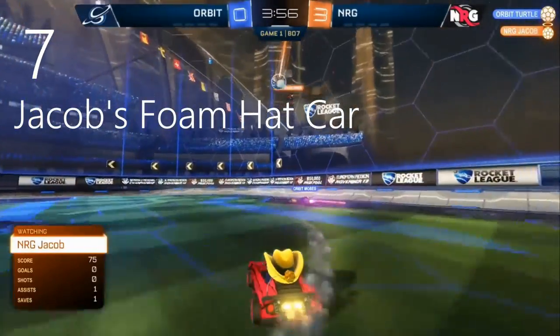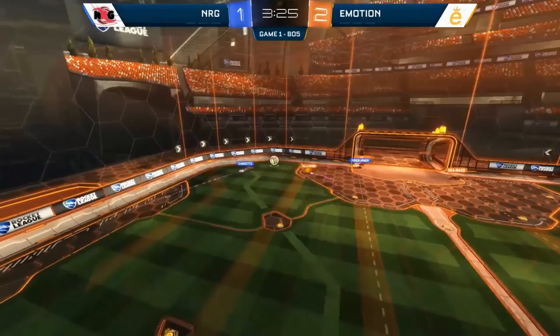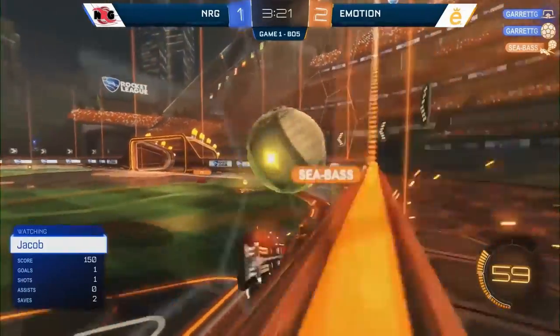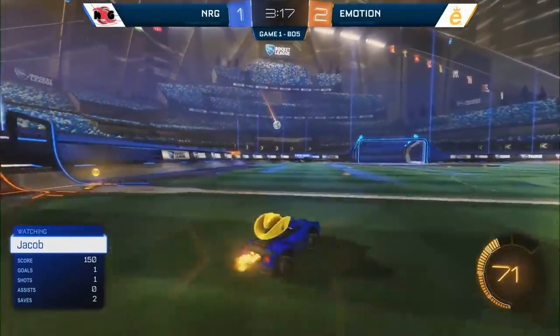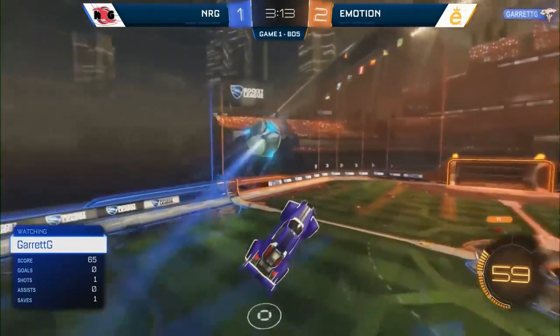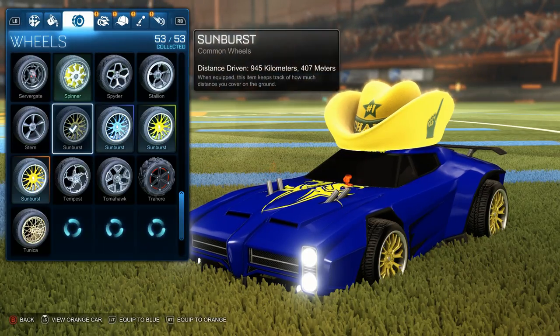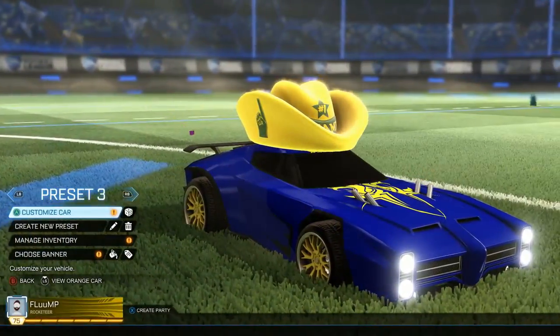Jacob has used lots of different cars over the last two years. Most of them have been flat cars like the Dominus, the Breakout, or the Breakout S. I always loved his blue Dominus — it just felt like a cowboy car. I personally can't stand playing with this topper, but if you like it then go for it. This one's pretty easy to make: basically you just get a flat car and then put a foam hat on it.